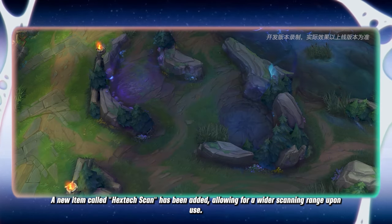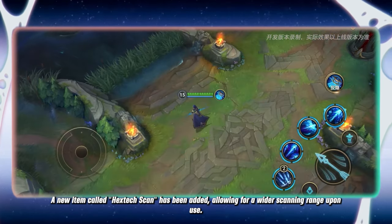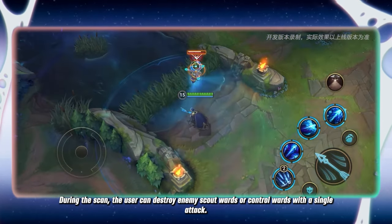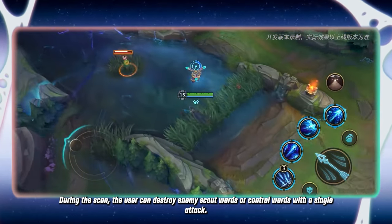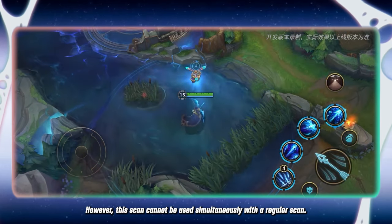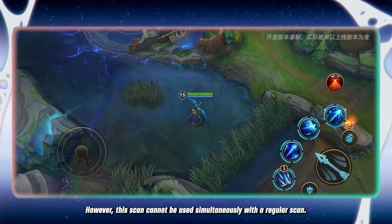A new item called Hextech Scan has been added, allowing for a wider scanning range upon use. During the scan, the user can destroy enemy scout wards or control wards with a single attack. However, this scan cannot be used simultaneously with a regular scan.